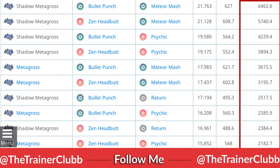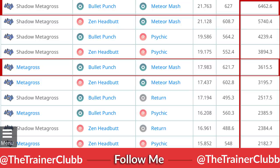Comparing Shadow Metagross to the non-shadow version: Bullet Punch and Meteor Mash on the regular form comes in at 3,615 — a huge differential. The difference between Shadow and regular Meteor Mash Metagross is stark. We're talking over 6,000 compared to 3,600 — that's almost double. According to most sources, Shadow Pokémon get a 20% increase in attack and 20% decrease in defense, but the DPS times TDO virtually doubles, which is really incredibly powerful.